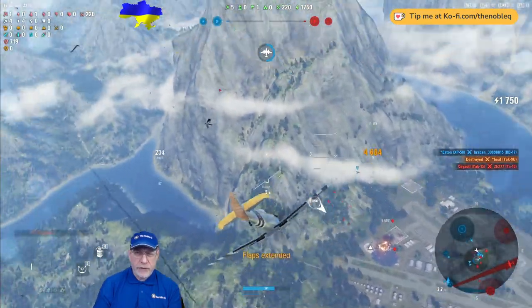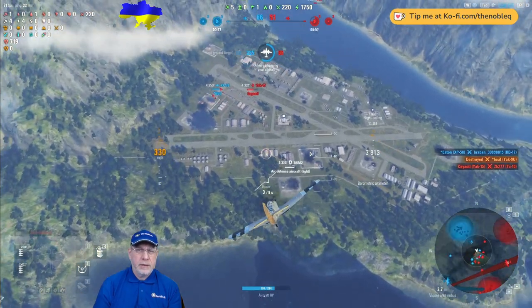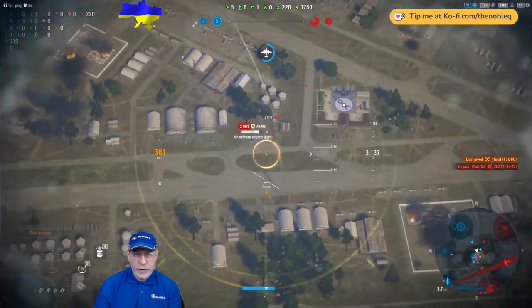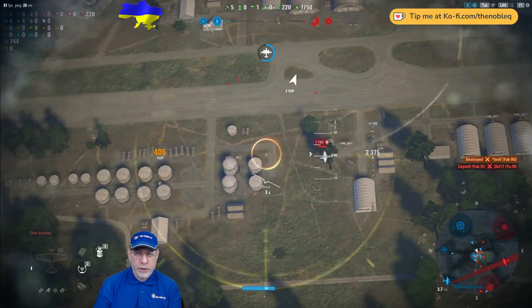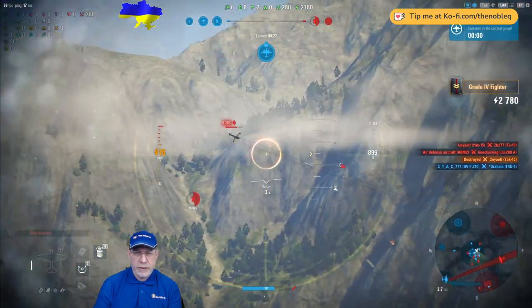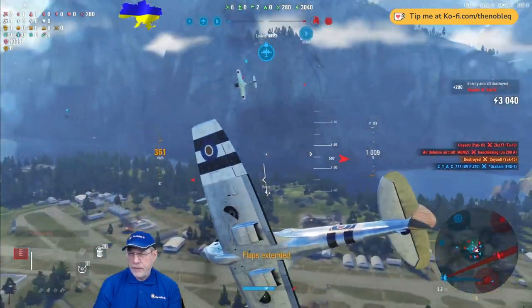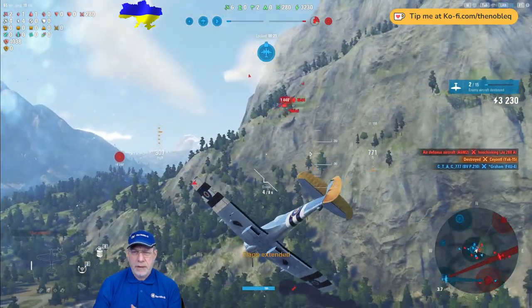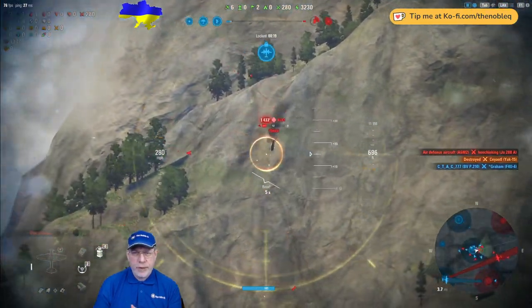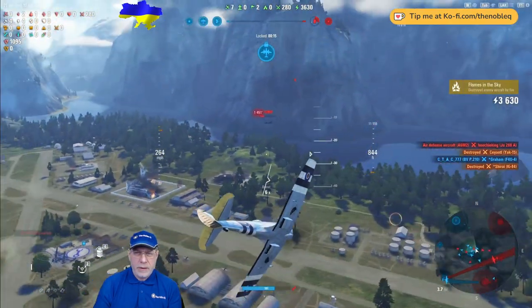Now we take out the air defense aircraft and re-establish contact with the Yak. As it happens, he's in a low-energy configuration below me, so I fly in and shoot him down — and that flips the sector. Now we need to clear other threats. This is a bot T-84, I believe. Got some good shots in; it's a very manoeuvrable aircraft so I want to get it out quickly. He goes down.